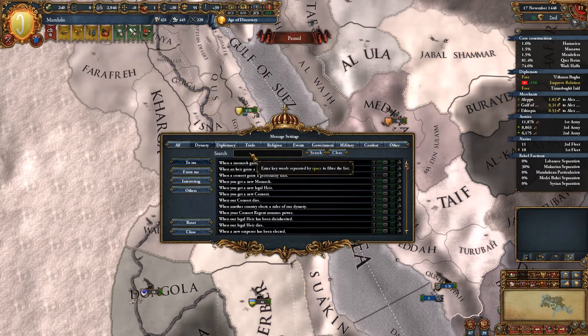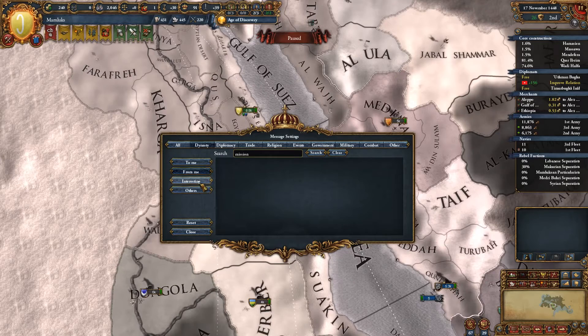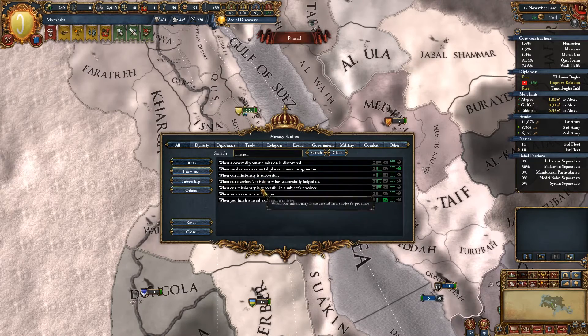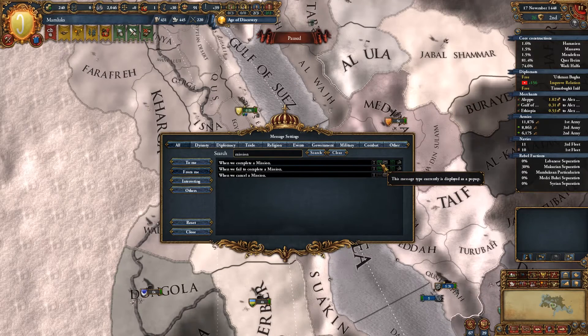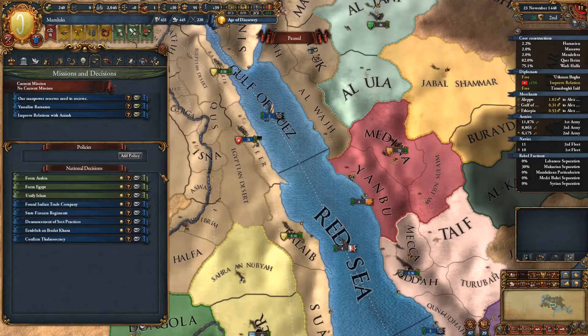I've got to find where the message notification setting is — is it in the menu? Message settings. When we complete a mission — this message type is currently displayed as a pop-up. How come I haven't seen it? Bear in mind I am currently playing on a preview press build, so there may be some issues. Maybe it did pop up and I've just been dismissing them.